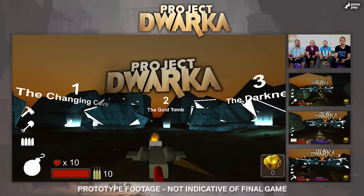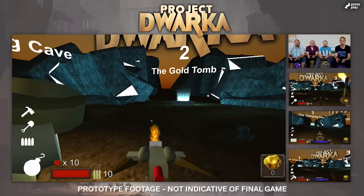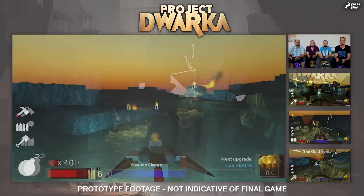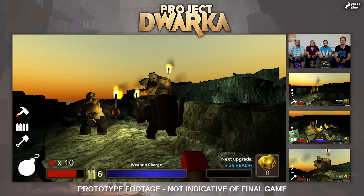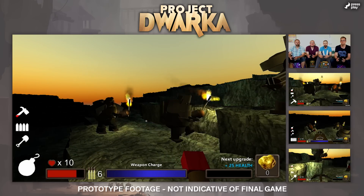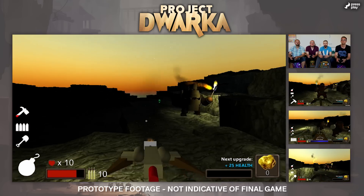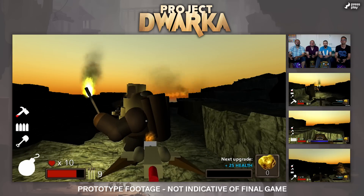What you see here is a small hub area and we have different levels you can go into. We are gonna go into number two, the Gold Tomb. So everybody join me. We start above ground and before we go into the caves I just want to introduce the different classes. I am a Demolitionist and my purpose in this team is to light up the caves and make sure that everybody can see what they are doing. I have this light bow I can use to light it up.